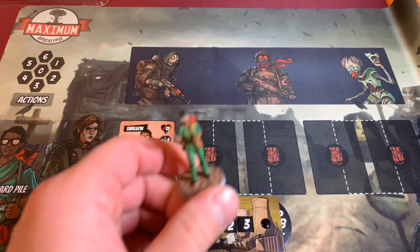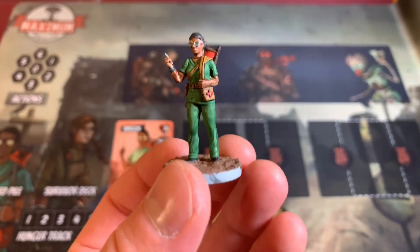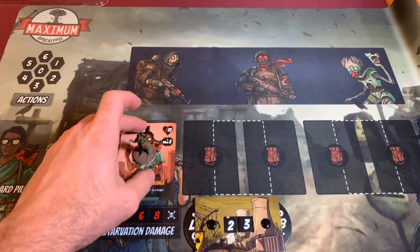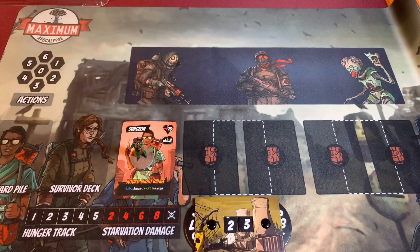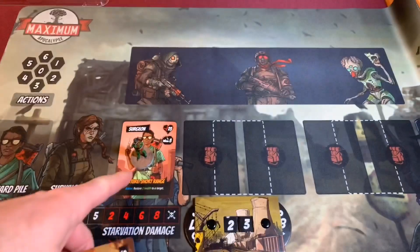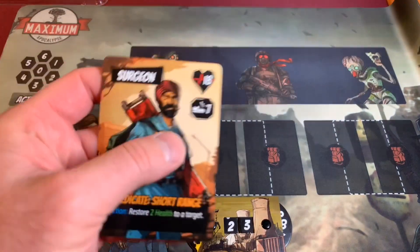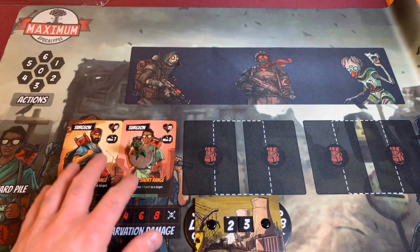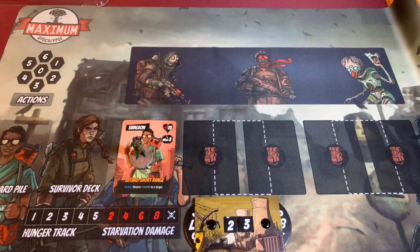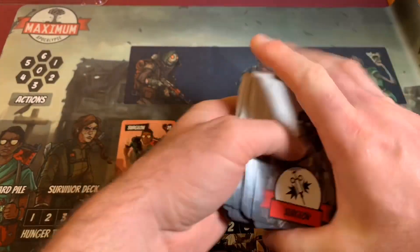Next, we're going to take our miniature — here is the surgeon, painted up and ready to go, wearing some scrubs, just like I do. I actually work in the operating room — I'm not a surgeon, I'm a nurse, but I get to work in the operating room, which is pretty cool. We're going to go ahead and get our surgeon-specific cards. There is an alternate version of the surgeon as well, but the miniature is the same, which is why I chose that one. There are different characters you can play even though they're the same character in the game. We'll take the surgeon's deck, mix it up, and we'll be all set.